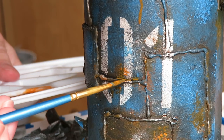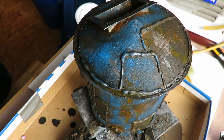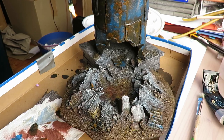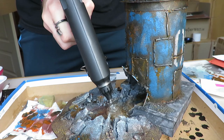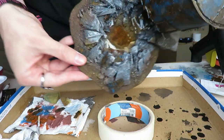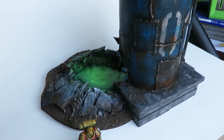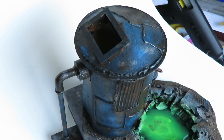I also added some rust streaks with watered-down orange paint. The last thing to add was a puddle of the remaining substance that originally was stored in the silo. I airbrushed it with some green acrylic paint to make it look like some really toxic stuff. Here you can see the finished dice tower silo, ready to use as scatter terrain in your sci-fi tabletop games.